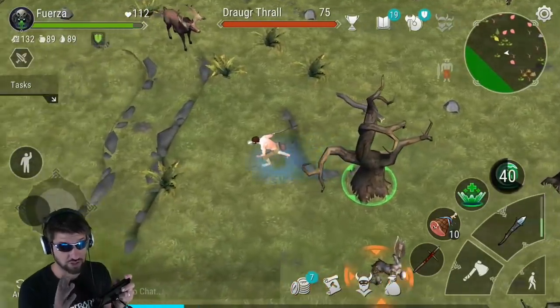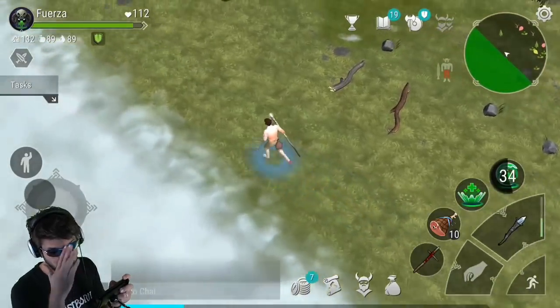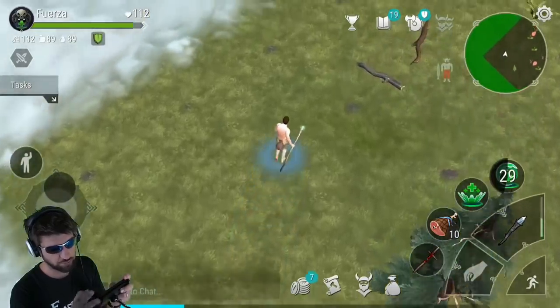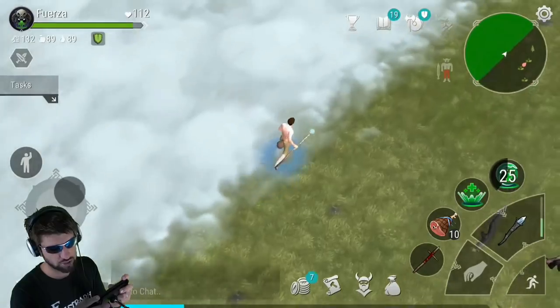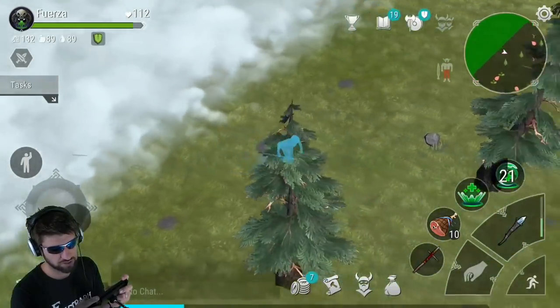We've searched a lot of this map already and found nothing. That means we're probably going to find a bunch clustered together. If we find a chest now, we'll look for all three because we've already searched so much of the map — it's going to go a little faster.